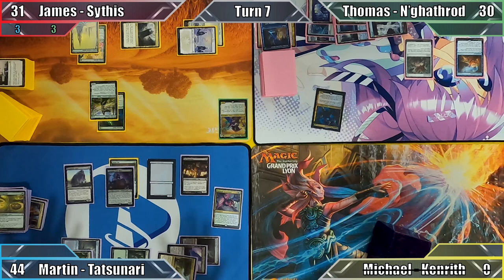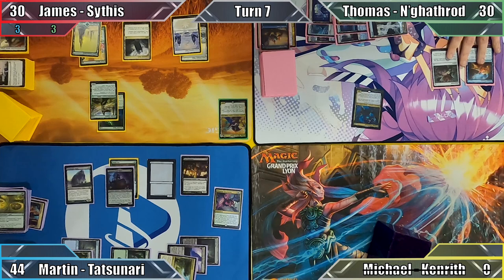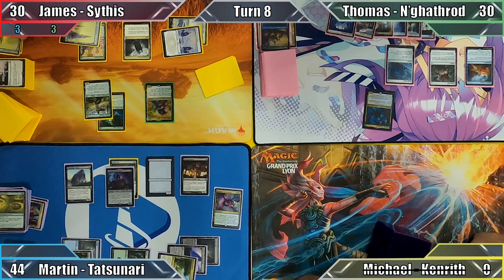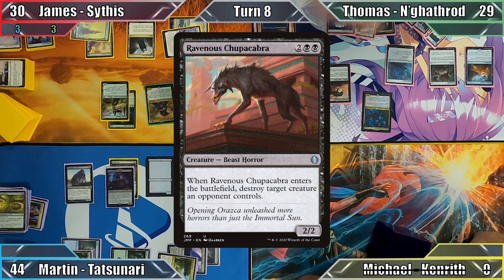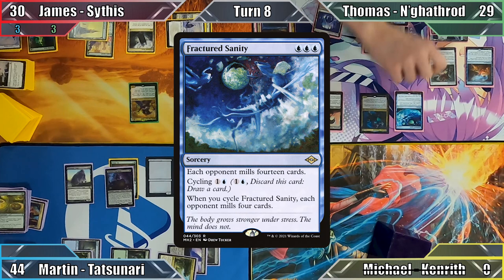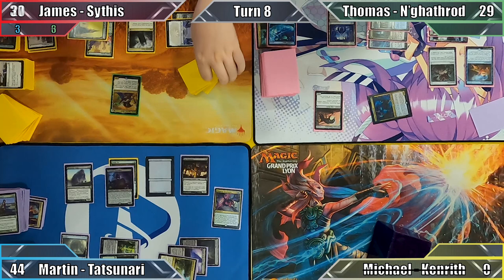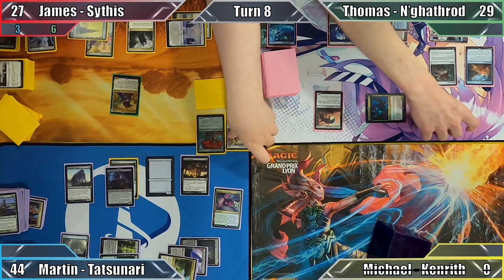James draws, taking 1 damage from Fate Unraveler and milling 1 card to Mindcrank. He recasts his commander, milling 2 to Memory Erosion, and ends his turn. Thomas draws, taking 1 damage, and plays a Swamp. He casts Ravenous Chupacabra, destroying Destiny Spinner with the creature's ETB, then casts Fractured Sanity — James and I both mill 14 cards. Thomas moves to combat, attacks James with his commander dealing 3 damage and milling him for 6, then on his end step uses his pirate's ability to return the Yargol Glutton of Ereborg that I milled to the battlefield under his control.